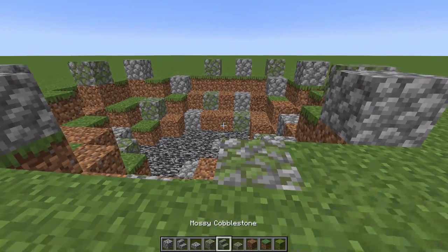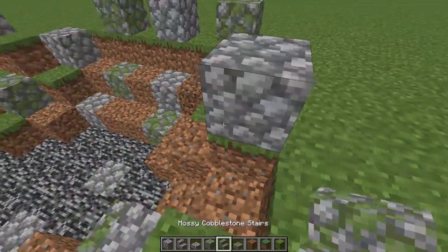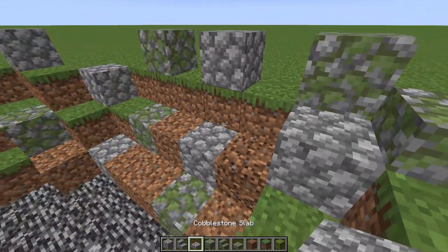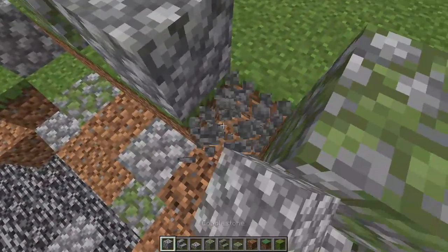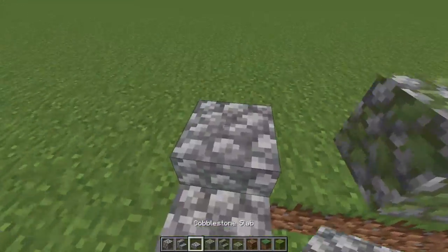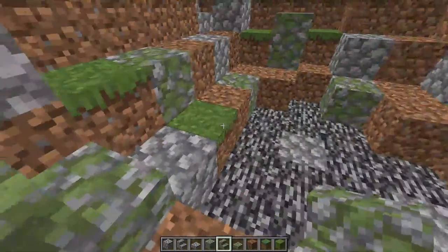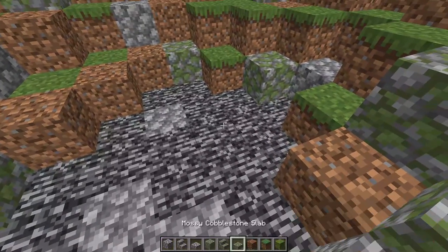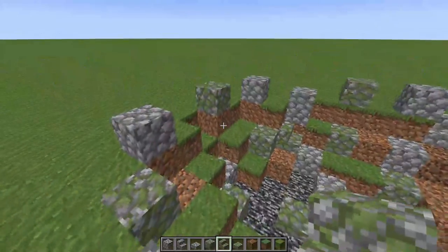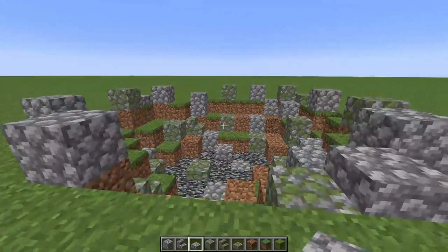Next we're going to start adding in the stairs and slabs. Start with the slabs — add a slab here, which adds a bit of depth to the blocks and makes it look like there's more variation. Add a cobblestone stair here. Then add a slab and a mossy cobblestone stair — it adds depth to the build. Add a few more slabs and stairs. You can go as crazy as you like, but I think this is a good amount. You don't want to do too much or it'll overpower the build.